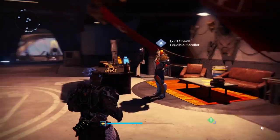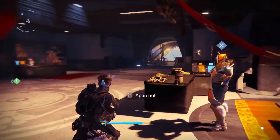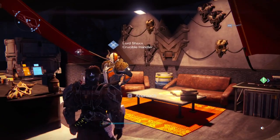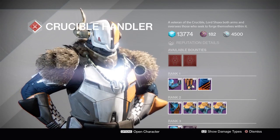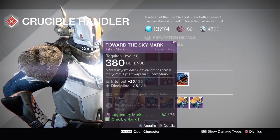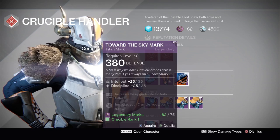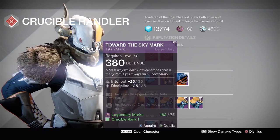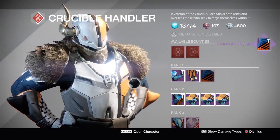I'm going to break down all the armor throughout the tower that has the best stat rolls, and all the weapons that will be most helpful when playing Trials of Osiris. First, we're going to look at Lord Shaxx. He has a mark that is Tier 12 capable - it's a perfect roll, 100 intellect/discipline. This is a great mark.